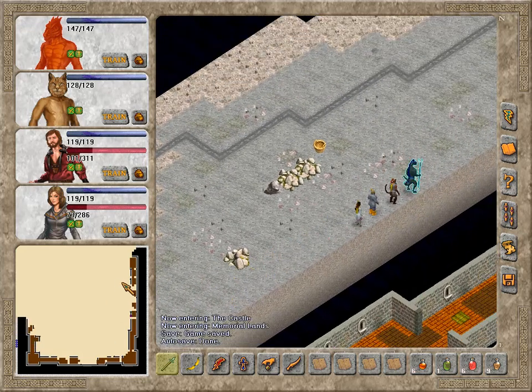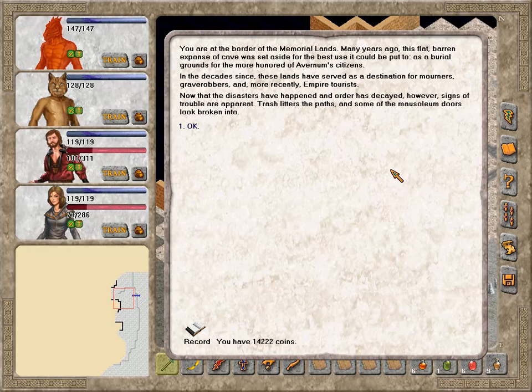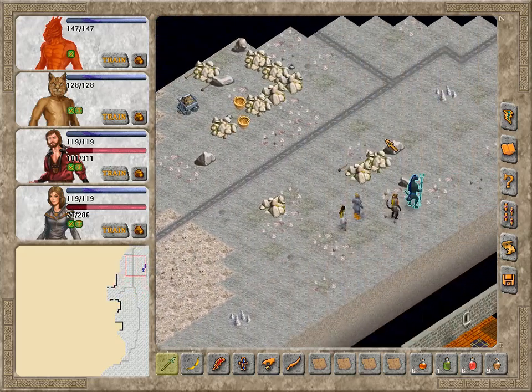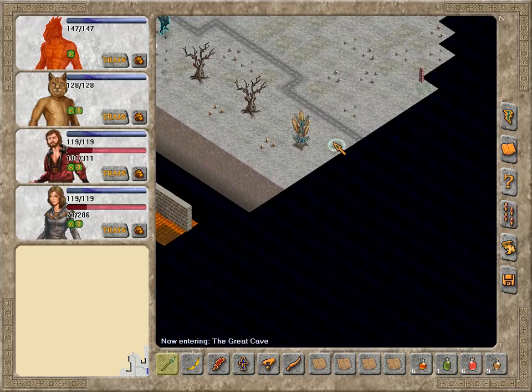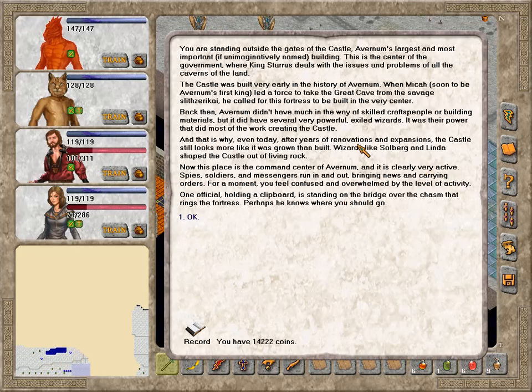The castle is going to actually fill almost the entire map here — as expected, of course. You're at the border of the memorial lands. Many years ago this flat barren expanse of cave was set aside as a burial ground for the more honored of Avernum's citizens. In the decades since, these lands have served as a destination for mourners, grave robbers, and more recently empire tourists. Now that the disasters have happened and order has decayed, signs of trouble are apparent — trash litters the paths and some of the mausoleum doors look broken into. And now, finally, we are standing outside the gates of the castle — Avernum's largest and most important, if unimaginatively named, building. Well, I mean, a castle is a castle.